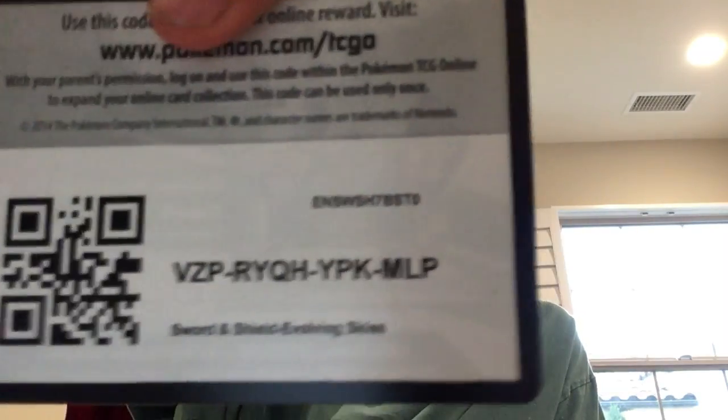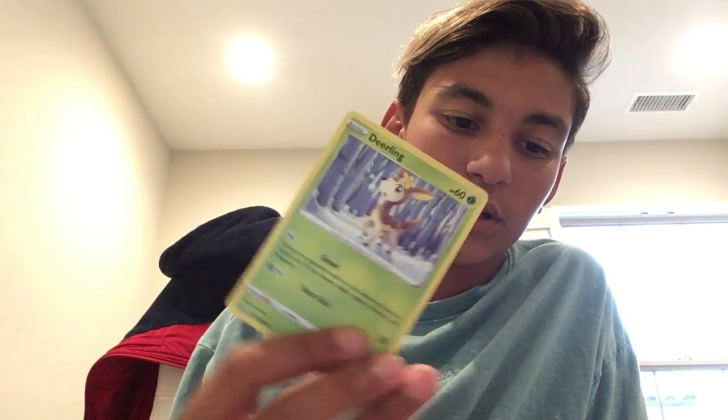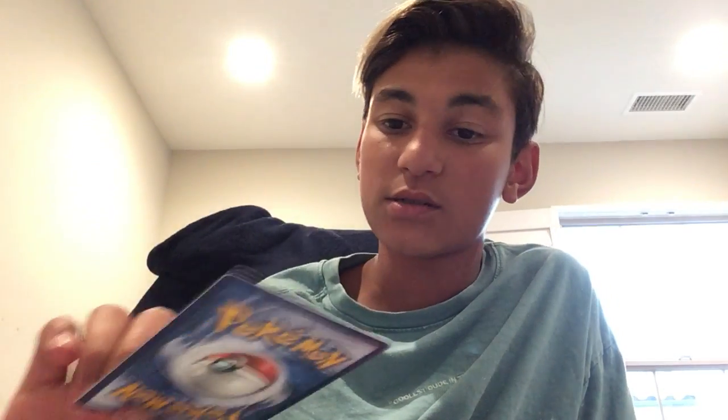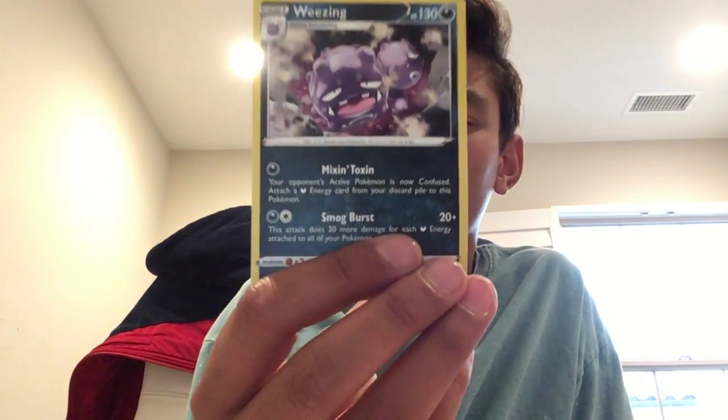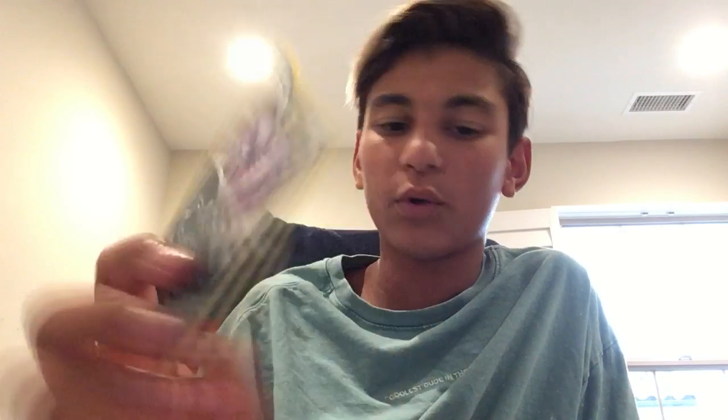Since my brother has this luck touch as he likes to call it, I was pretty surprised when I got this. He literally pulled his Volcanion and his Tessarina right off the bat — first two packs. Here's a pig card. Evolving Skies. Then we have Karen's Conviction — Karen doesn't want to wear a mask, imagine. Porygon 2, Aaron, Deerling, Deliberg, Larvesta, Mareep, Grookie, Wheezing — really cool Wheezing. And the code card — super cool code card.